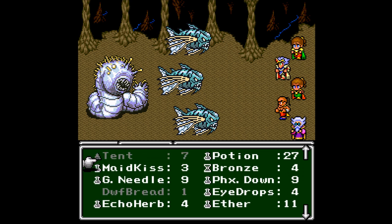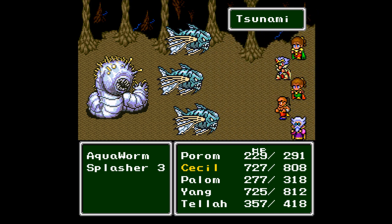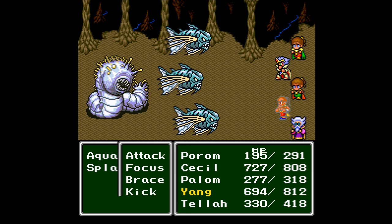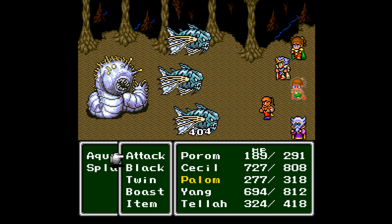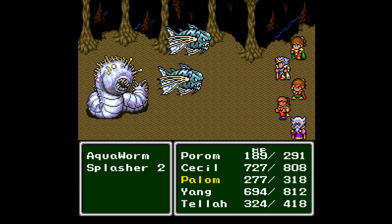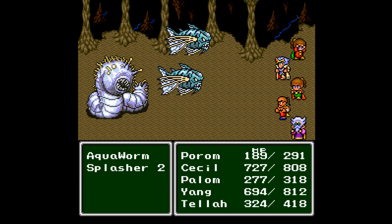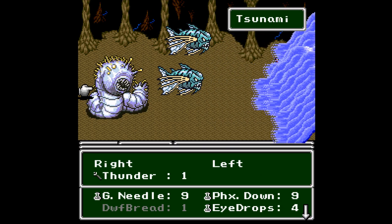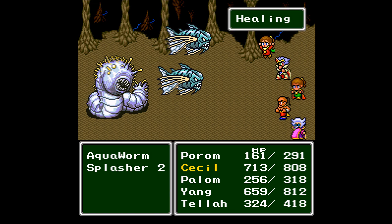Thunder arrows. Tsunami — doesn't hit everyone, interestingly enough. I do like that visual effect though, that's pretty nice. Let's go ahead and have Yang attack. I'm not sure if that was actually worthwhile. Yang will do a lot of damage right now as well — it will be pretty good for us. The heal staff can take care of most of the damage that they can dish out, as long as I keep at it.